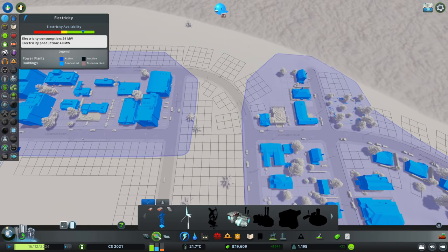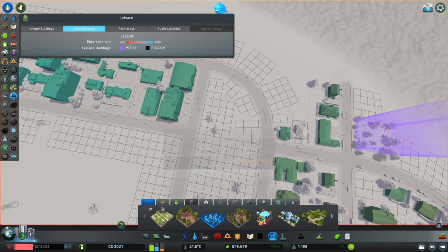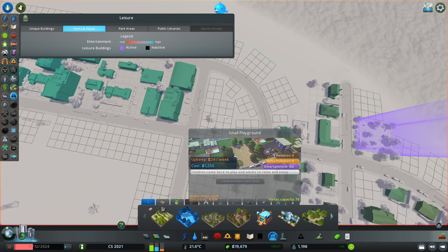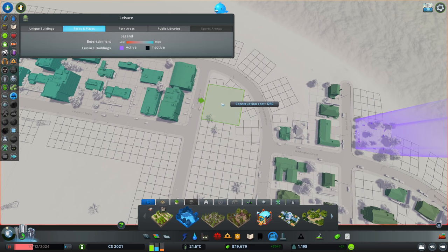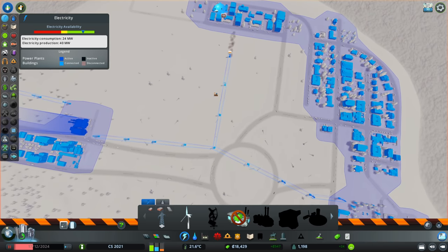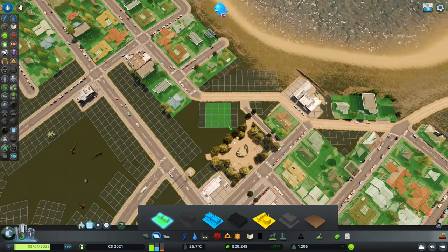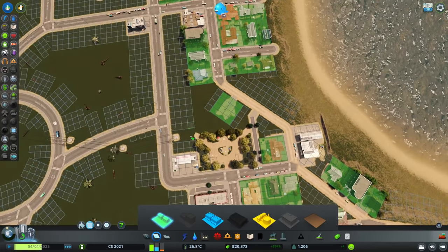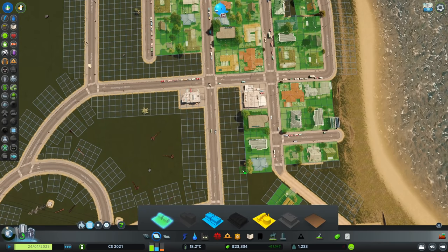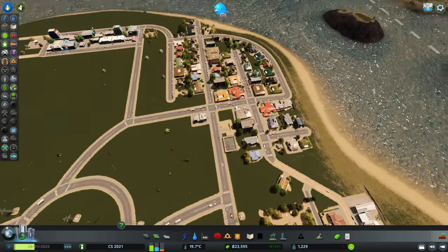Another thing we could do is connect these power zones — all we need is another building. Actually, let's see if there's a very cheap park we can use instead. Some of these parks are just eight dollars a week, so we could snuggle in another park here, and therefore these power zones are connected. Now I think we should have one more building here along this road — the rest here I want to fill up with decorations. I'm gonna do a little bit more housing for this part, but then I think we should be good for the first episode.